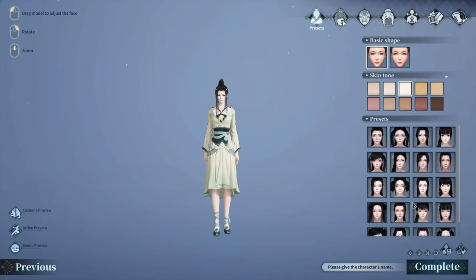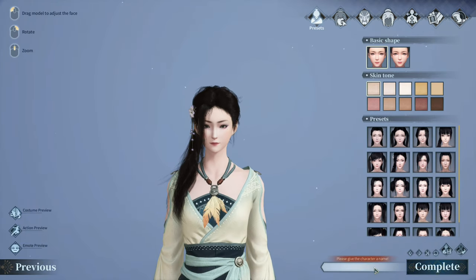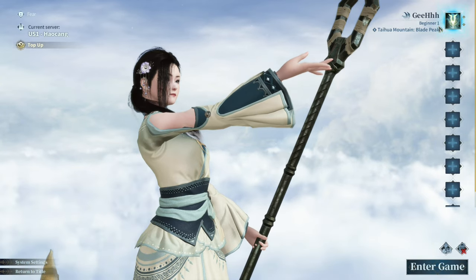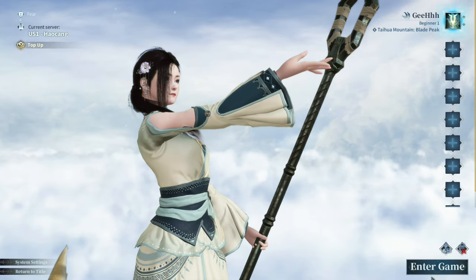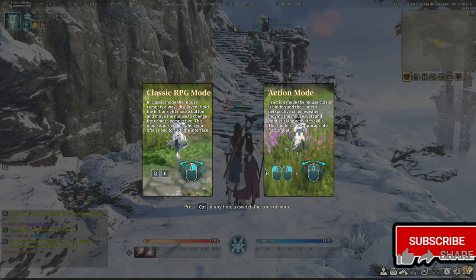We're gonna pick among these presets — zoom in — we're gonna pick this one. Complete. Name the character. Complete. And there goes our character. Enter the game. Cutscene — skip this. And we're in the game.